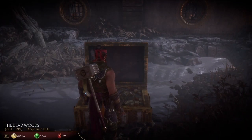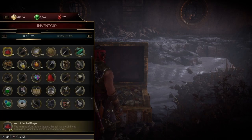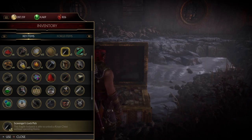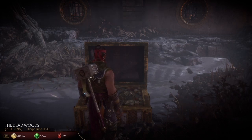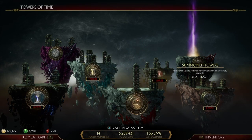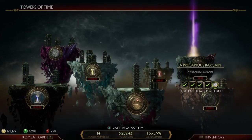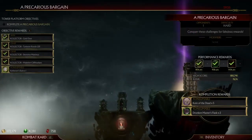You're going to follow the path on the right hand side and come up to this little body of water where it asks you to spend three thousand soul gems. Go ahead and do that and then a chest is going to appear. Check your inventory and see if you have the Scavenger's Lock Pick because it'll save you a lot of coin having to open up the chest. This is where you get your first tower consumable key.